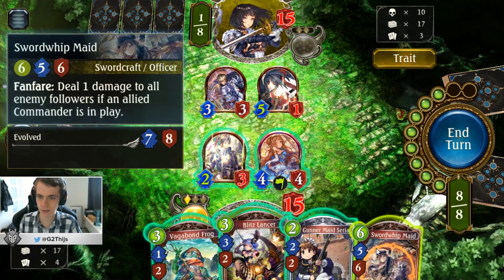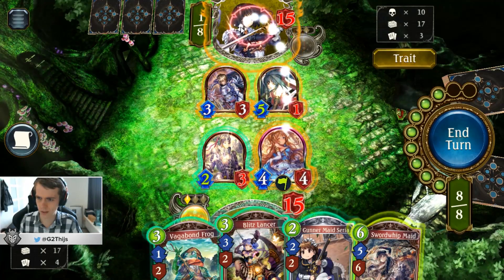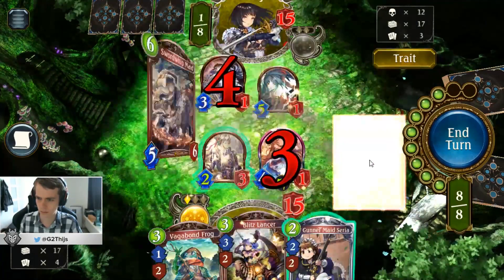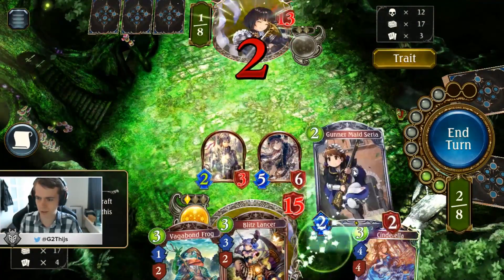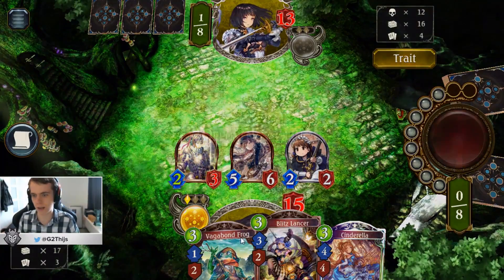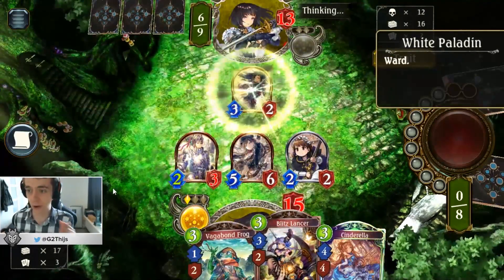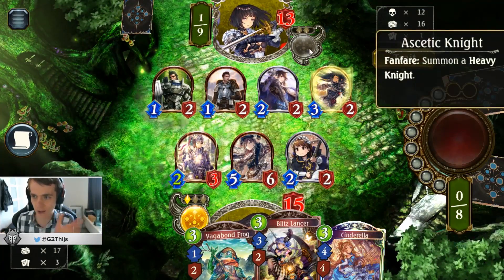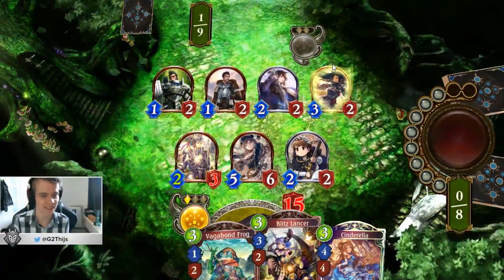Yeah, we are really missing some power. Deal one damage to all enemy followers — not bad. The order will remain. I'm making the value trade with Cinderella, because Cinderella goes back to the hand anyway, just saving some additional value. And we still have the Rush, so we still have the flexibility of the Rush. We still have an evolve, and with this evolve we should be able to always stay ahead, I think. Because she is missing the evolve. And there we go — she should have foreseen this.